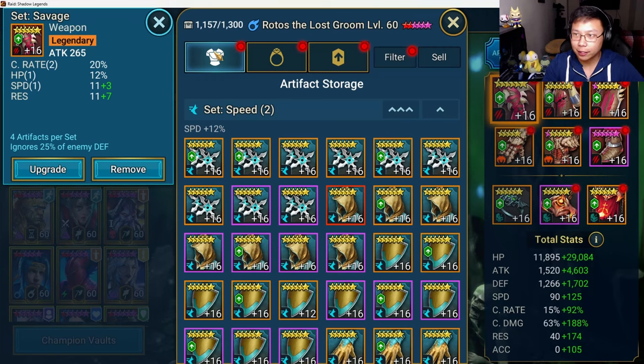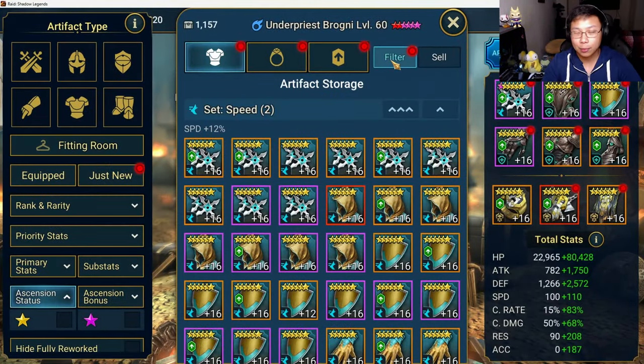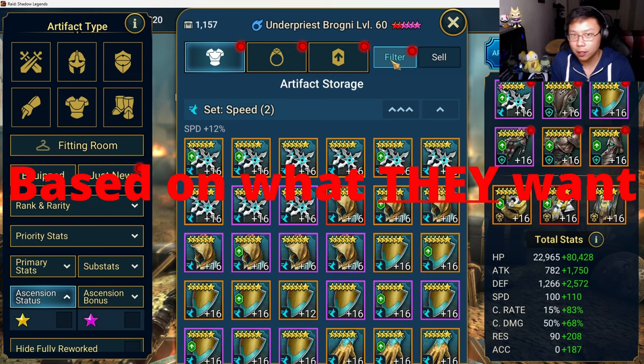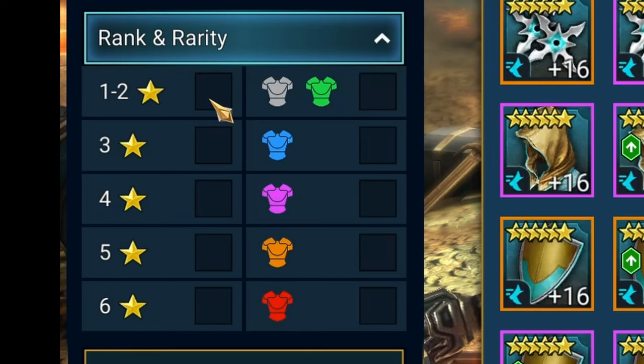If your artifact storage is capped out and you need to do a gear cleanse but you're not sure what to do, I'm going to talk you through the way that I do gear cleanses. Because I am very deep in the end game, I have parameters I set for myself. The way I do gear cleanses and the parameters I set are not necessarily going to be the same for everybody. People are going to keep different things based on what they want and what kind of player they are. For me, I go one star to five star — automatically I sell, don't even look at it.